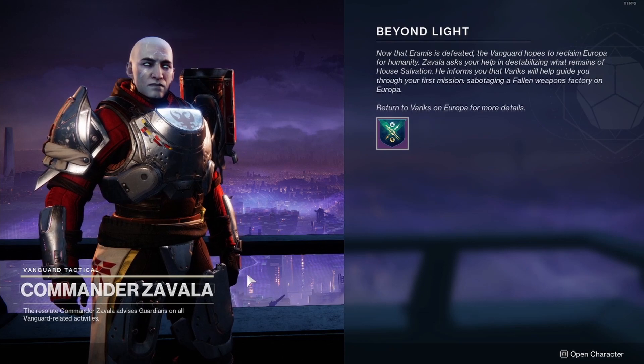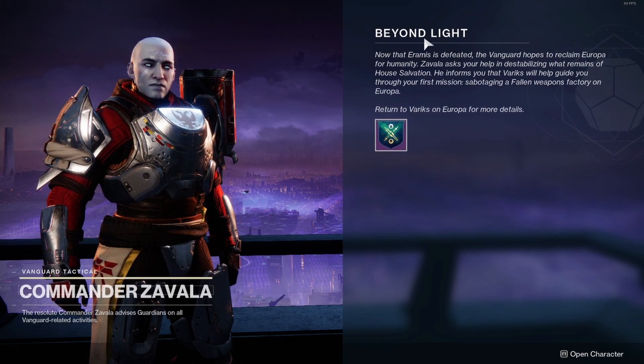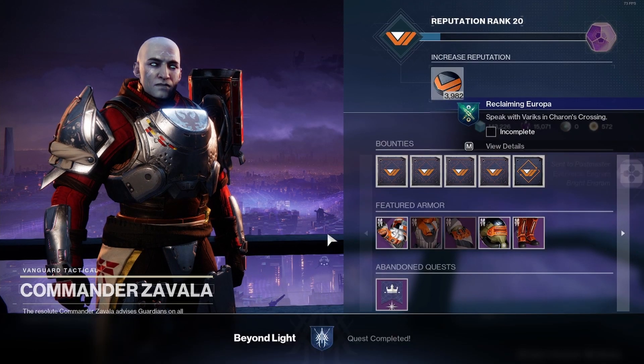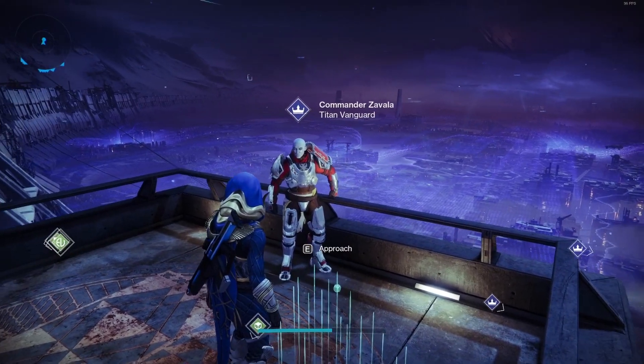Talk to him. When you talk to Commander Zavala, this screen is gonna pop up — Beyond Light. There's gonna be some text you can read if you want. It's basically a quest called Reclaiming Europa. There are three steps to this quest. Acquire the quest, and with that you have completed the Beyond Light quest.